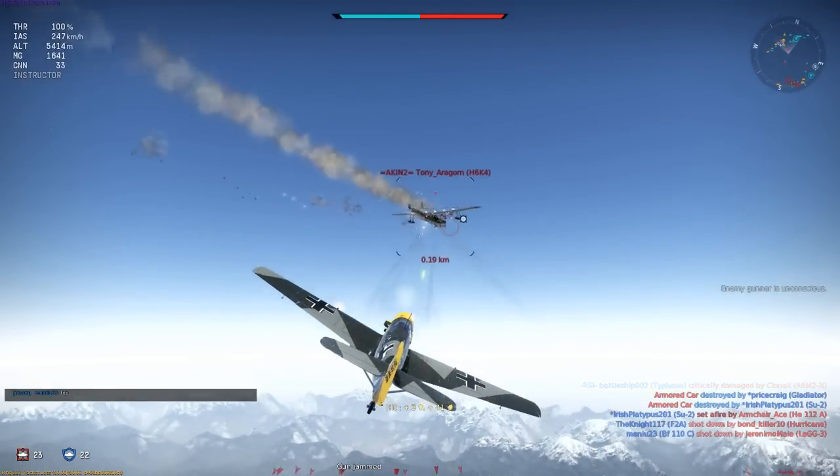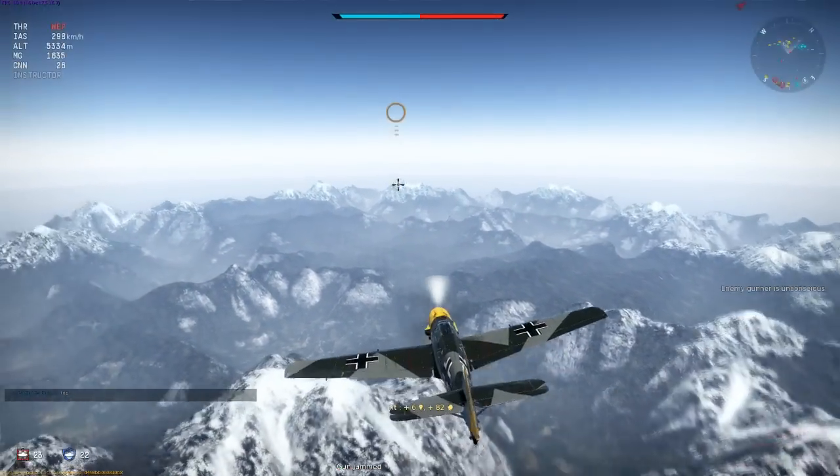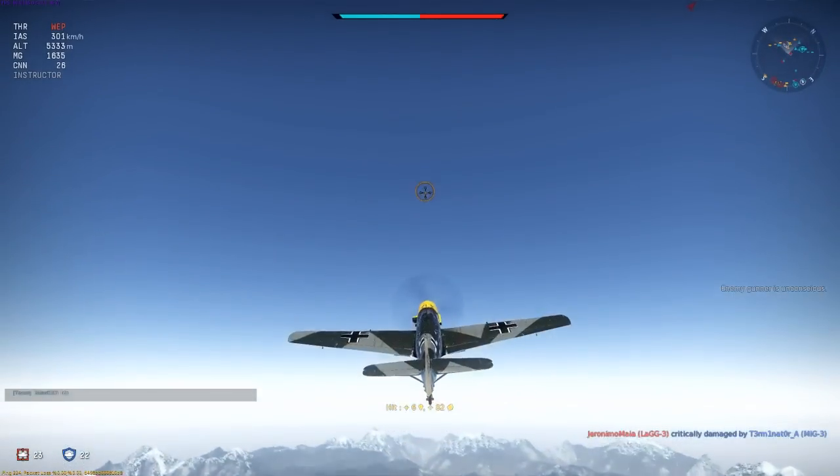Here I've approached with too little speed, and now I'm in danger from the tail gunner so I break off and drop down to keep out of its view, and gain more momentum to attack again from a better angle.